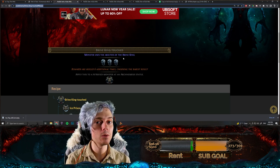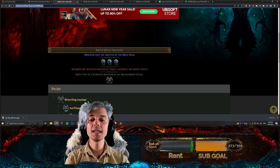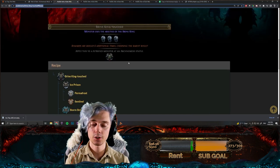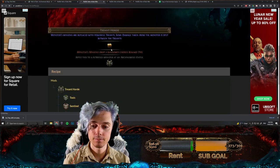Let me run you through the idea, show you what we got, and then talk about whether I think it's actually viable — because this took me quite a long time. The first one I made was brine king touched. You need ice prison, permafrost sentinel, storm rider with hasted, and that all combines into brine king touched. Its rewards are re-rolled six additional times, choosing the rarest result, and it has three rewards — so basically lucky six times.